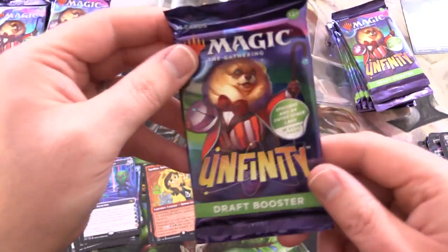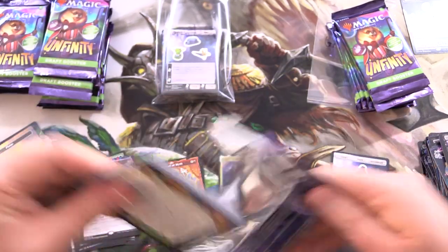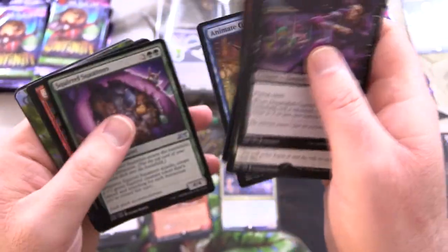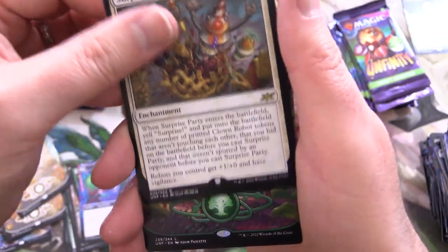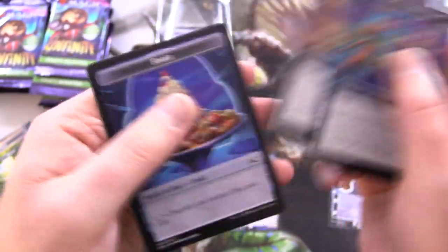Not a big fan of rollercoasters — I've been on tons of them but I'm a bit rollercoasted out these days. Used to go to Six Flags now and then, and of course Disney World. We have Surprise Party for the rare. Love this forest. Foam Weapons Kiosk.